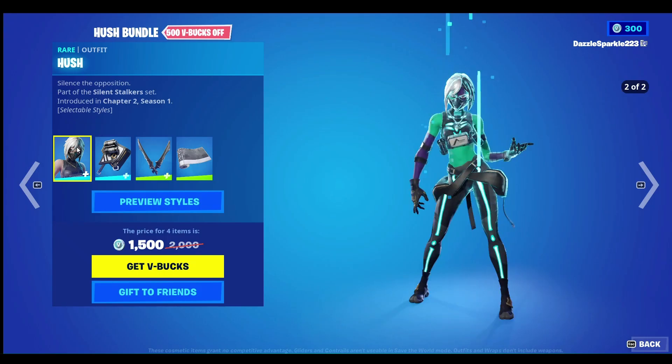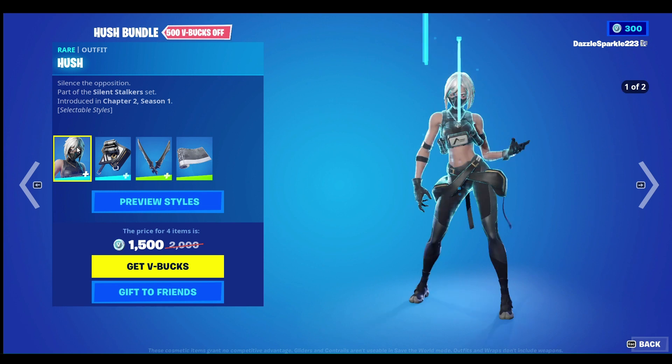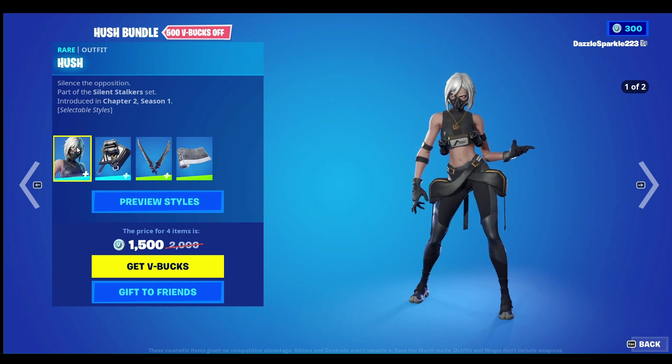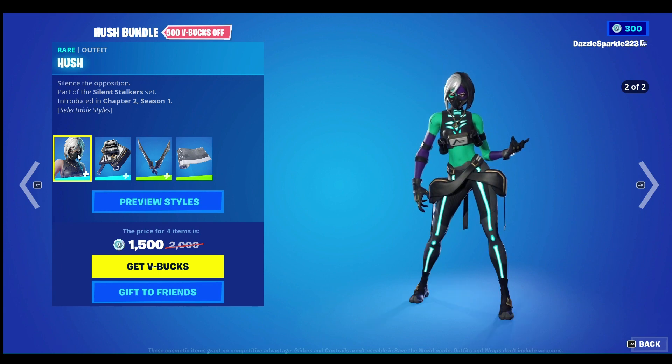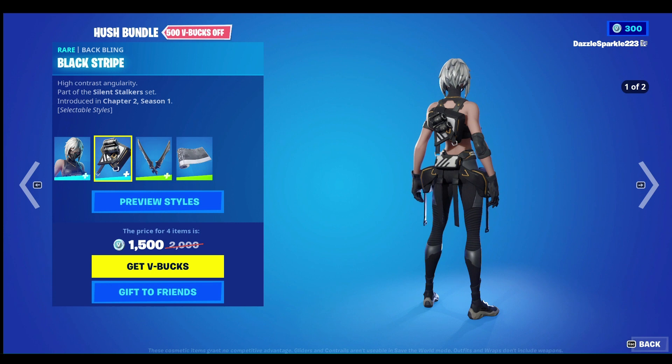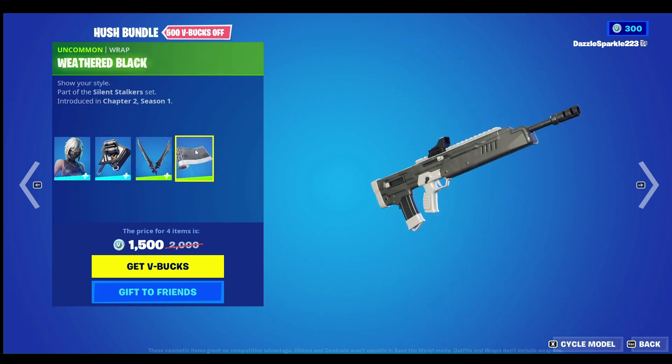Hi everyone, this is Zischlote from HiCards, I hope you are having a wonderful day. In today's video we'll be looking at the Hush Bundle from Fortnite. This includes the Hush Outfit, Black Stripe Back Bling, Silent Stripe Harvesting Tool, and the Weathered Black Rat. I'll be giving each of these items, including any additional edit styles, a score out of 10 separately, then I'll give the entire bundle a score out of 10.